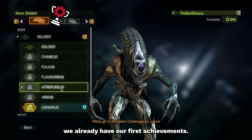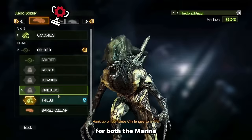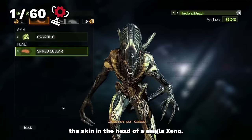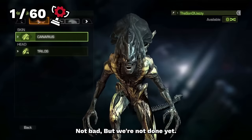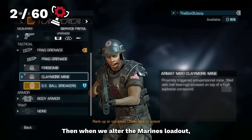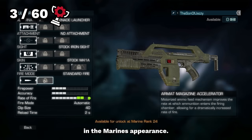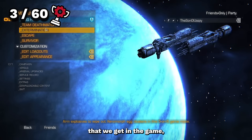Weirdly enough, we already have our first achievements before heading into the campaign. You have the option to customize your class for both the marine and the xenomorph. By altering the skin and head of a single xeno, we unlocked Adaptive Morphology. Next, altering the xeno's loadout unlocked Structural Perfection, and altering the marine's loadout gave us Ready to Fry Half a City. There's also an achievement for editing every slot in the marine's appearance, but that'll be one of the last we get.